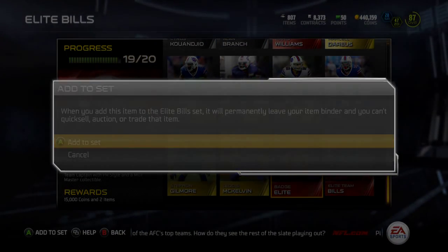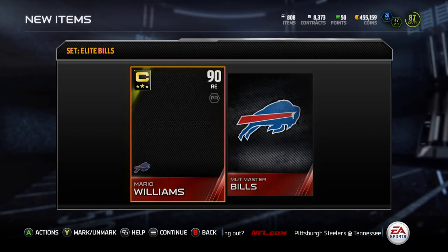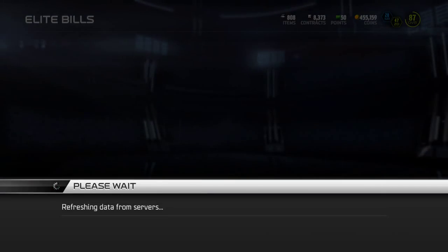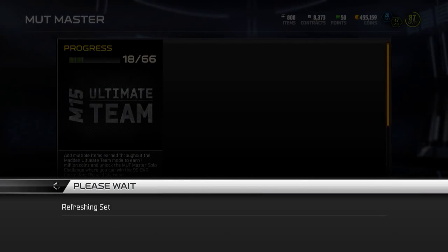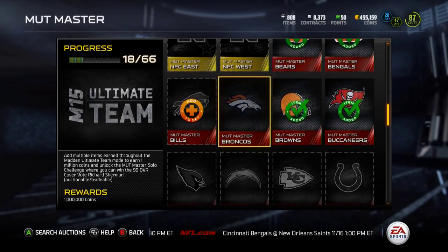This one was pretty expensive but I was able to finish it up and get my 15k coins. I know I'm losing coins on this one because Mario Williams is not worth that much. Let's go take a look at his price — I'll post him up. Let's quickly put this into Muttmaster: 19 out of 66.